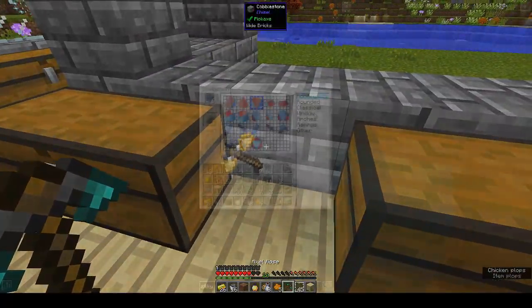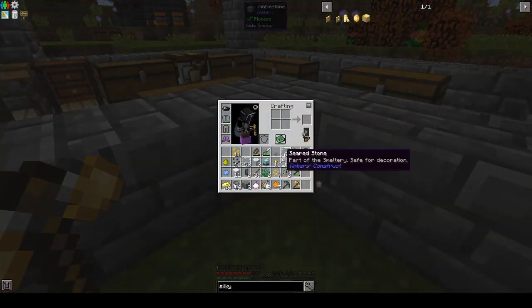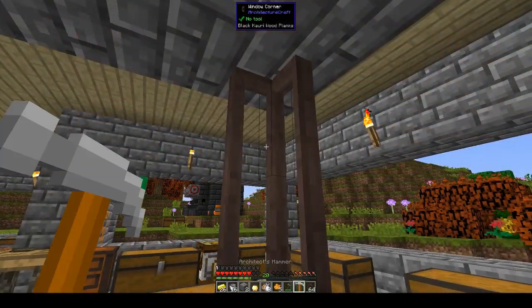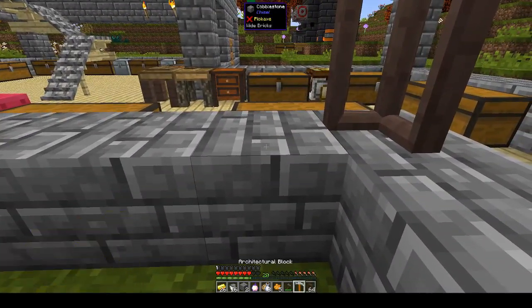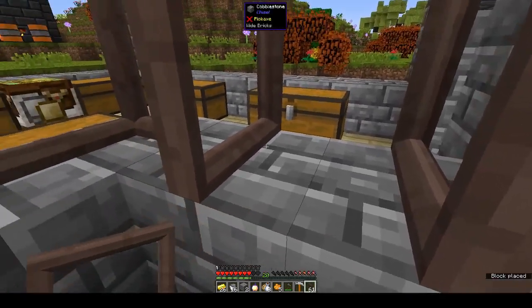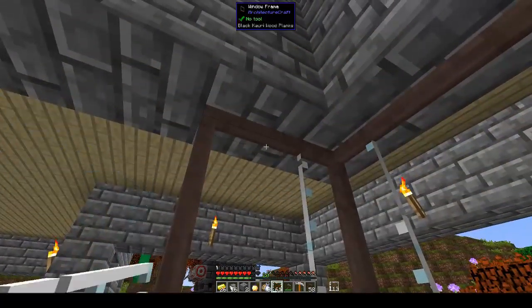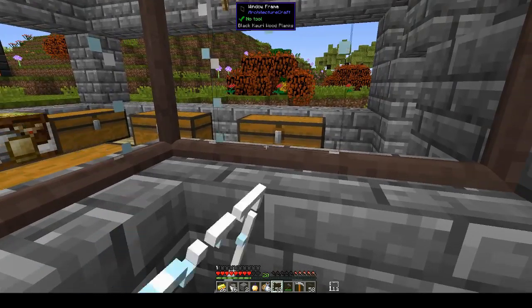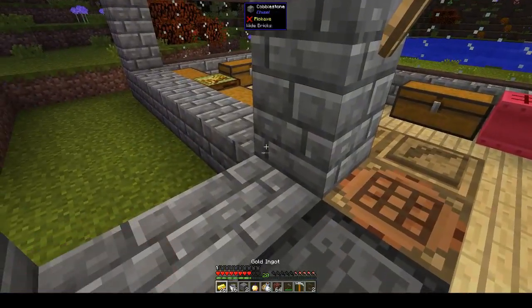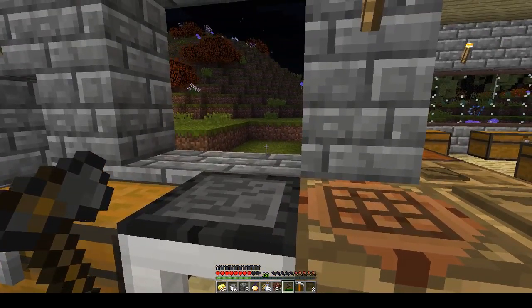Now we can use that silk touch pickaxe to get back our glass panes. Window, window corner — I think we need to make the corners. Where are they — we only made two. I see where this is going. Okay, so I am going to put in all the windows and then I will get back to you guys.